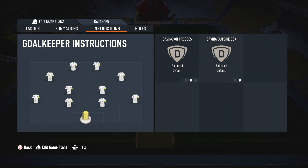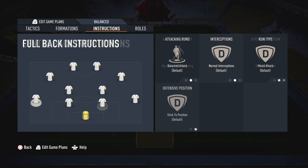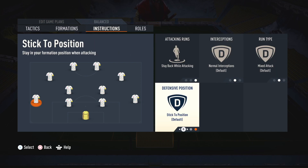Now let's check out player instructions. On goalkeeper, set everything on default. On both central back instructions, leave everything on default. On both full back instructions, set stay back while attacking and leave all the rest on default.